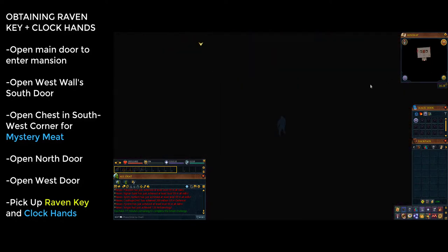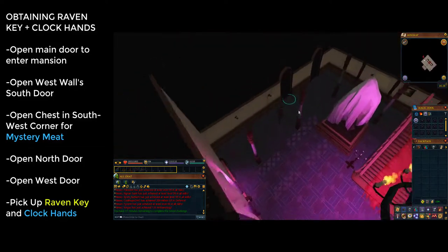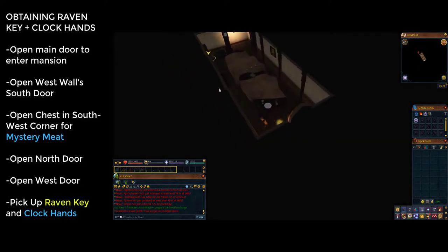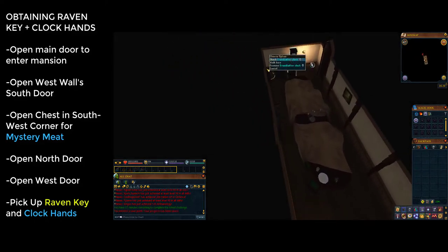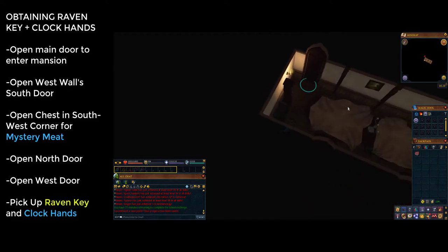After the cutscene, head west and go through the southern door on the western wall. You'll be in a safe room, and to the west you will find a chest. Open the chest and you will receive some mystery meat.